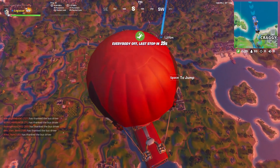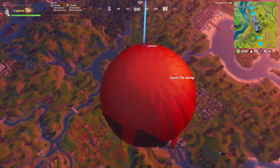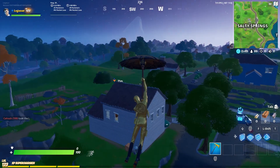Step 2: getting a good drop is so important. I like to jump out when I'm around a thousand and fifty meters from my destination. As you can see I got a perfect drop on rooftop.